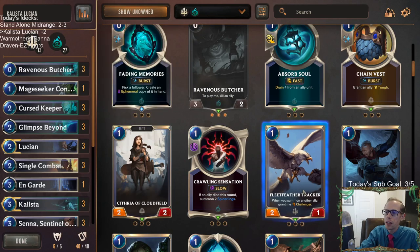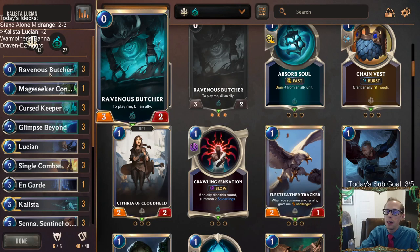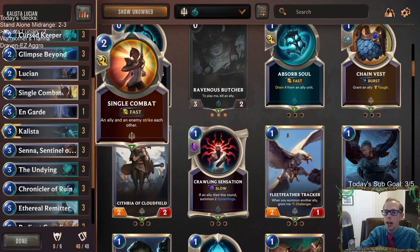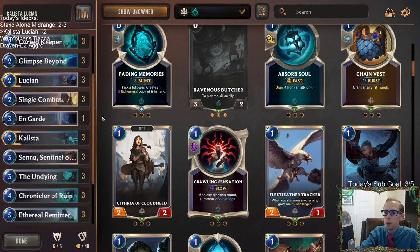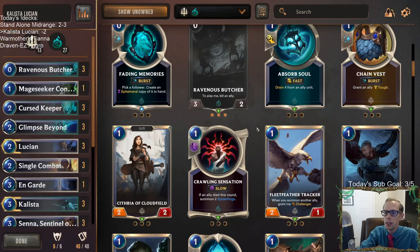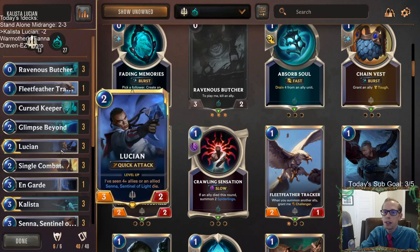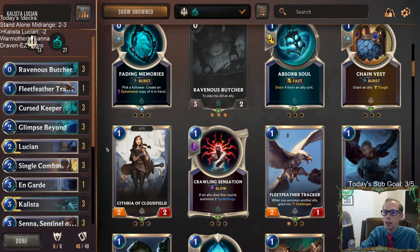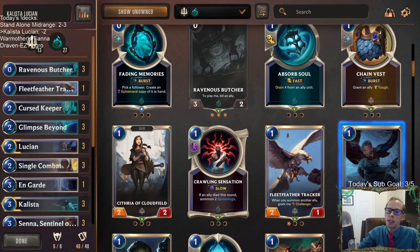Maybe back to Fleet Feather Tracker — it does help turn on Ravenous Butcher. We had a couple of games where Butcher was just a dead card in hand because we didn't have Cursed Keeper or Undying for it, or Senna alongside Lucian. Maybe I'll play one Fleet Feather Tracker — it does have Challenger so you can attack in and take their blocker, and it can die to help level up Lucian and Kalista. The Conservator was kind of meh, so let's go back to one tracker, but Rekindler looked nice so we'll keep those.